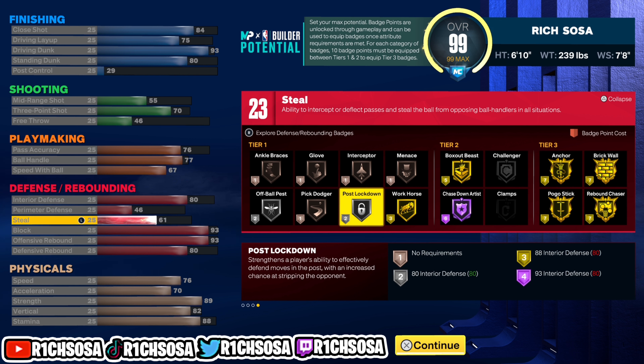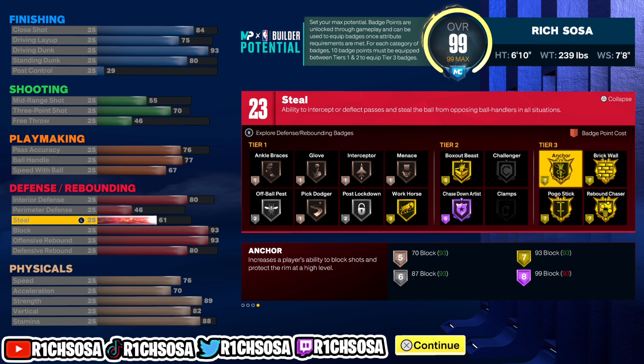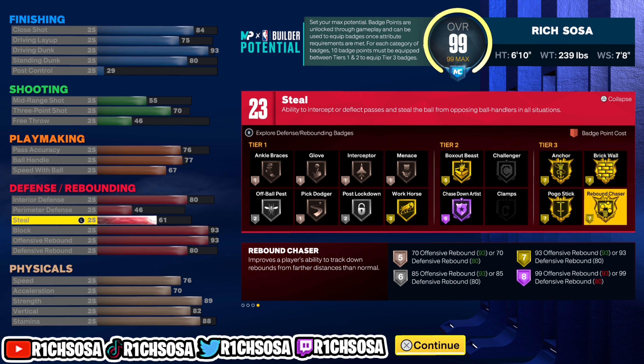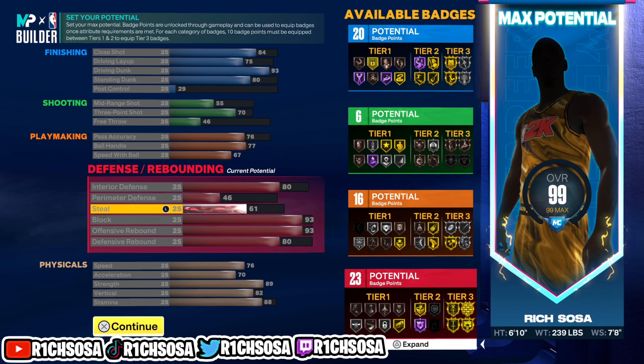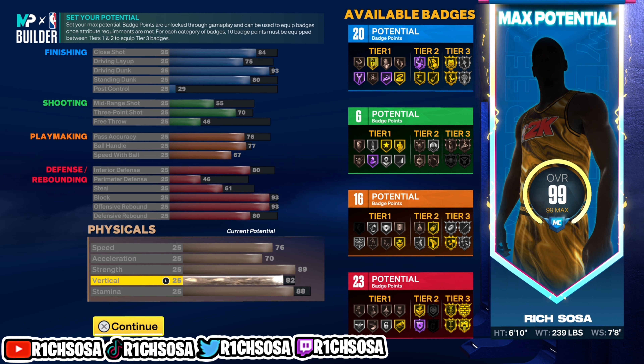For the defense we get a total of 23 badges, the wealth is pretty spread out, and especially when it comes down to the gold tier badges we're going to be able to get a good amount in this area as well. You can make adjustments to try to get extra hall of fame badges, but the way I'm bringing it to y'all right now is the best way to make an honest build.